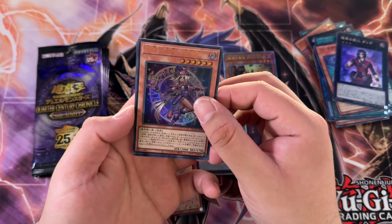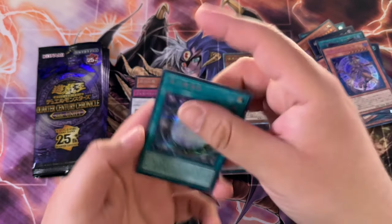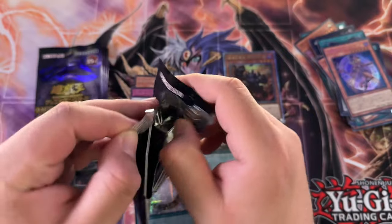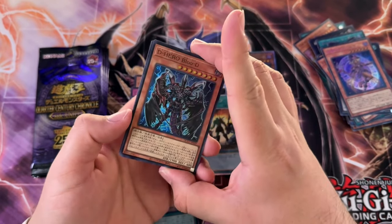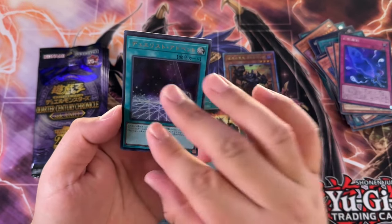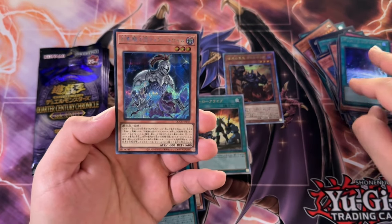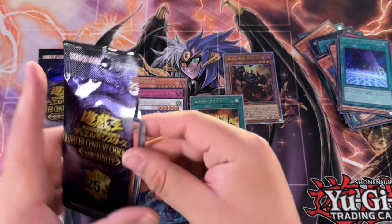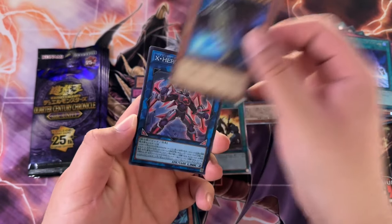So we got Apprentice Illusion Magician and a Magician Circle or something like that — pretty decent card for Dark Magician decks. We haven't hit an ulti, though I pulled one, so that's kind of interesting. Plasma — what if my Plasma is an ulti, actually? No. It is a Phantom Knights Torn Scale, something like that. Let me know, guys — are you excited for the 2024 Tins?